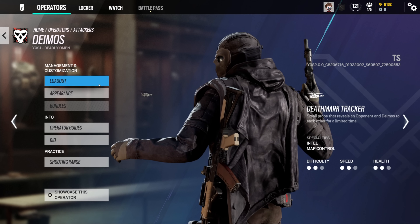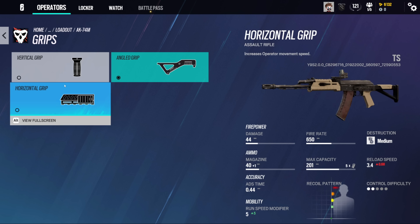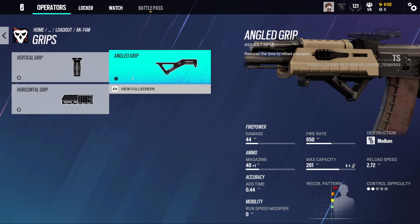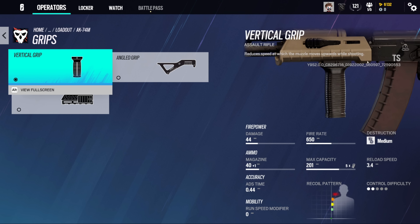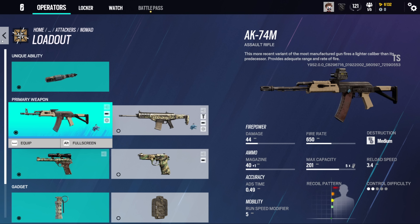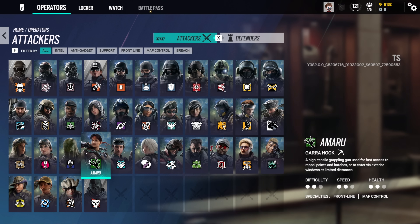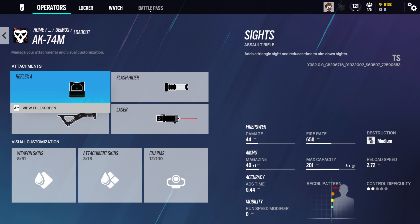To begin with, there's a change to Deimos which a lot of people have wanted ever since he was first revealed — you can now put grips on his AK. This is something the AK never had. Of course, this is a weapon which originated alongside the attacking Operator Nomad. I do regret to inform you that these grips have not been added to Nomad — they've only been added to Deimos' version of the AK. Nomad is still going to go into Operation New Blood with a gripless AK.